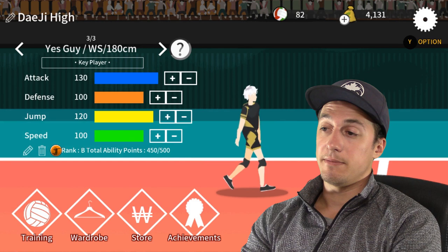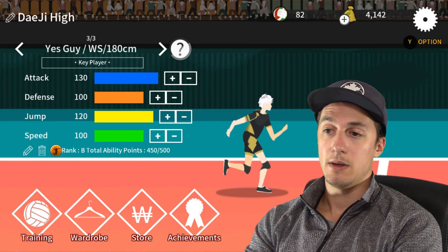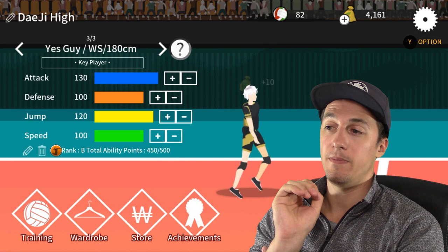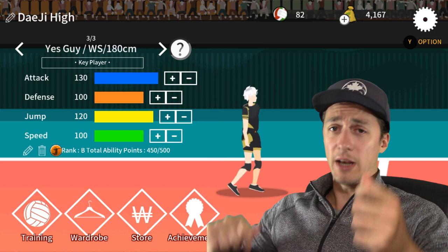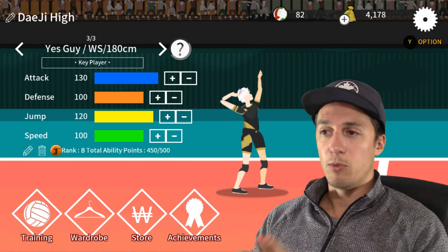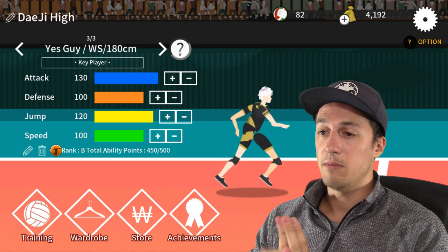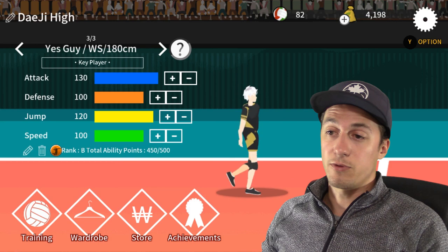My initial thoughts on this game: it needs a lot of work. It's got art in there so there must be an artist, but there are a lot of bugs and a lot they could do to improve playability. Potentially give the player aim — instead of aiming which direction to jump, if the player always jumped towards the ball, you could aim where you want to hit. Based on timing and height of the set you could add roll shots or different shot types. I'd love to see if this is early access. Let me know what you guys think — thanks for watching, hit me up in the comments. That'll do it for this episode, hope to see you next time on Yes Guy Gaming.